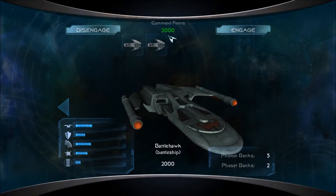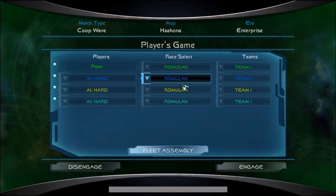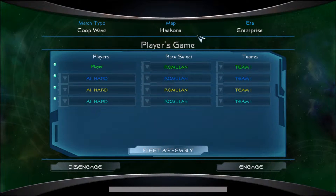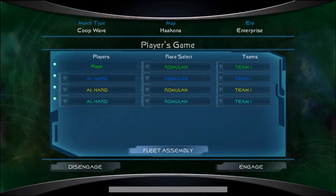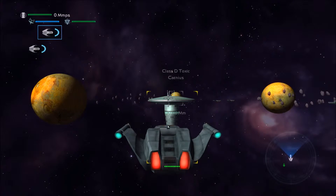I have these two Battlehawks — yes, they're Battlehawks. We're going to have four Romulan players, including myself, defending against the Federation at Hakona in the Star Trek Enterprise era. I have all the AI on hard, so we'll have a good chance at defending ourselves. Let's do it.